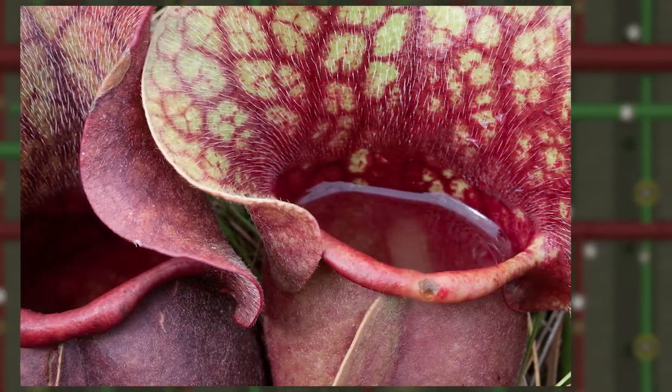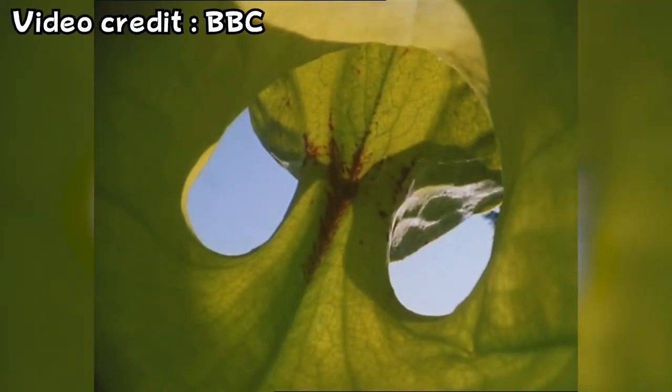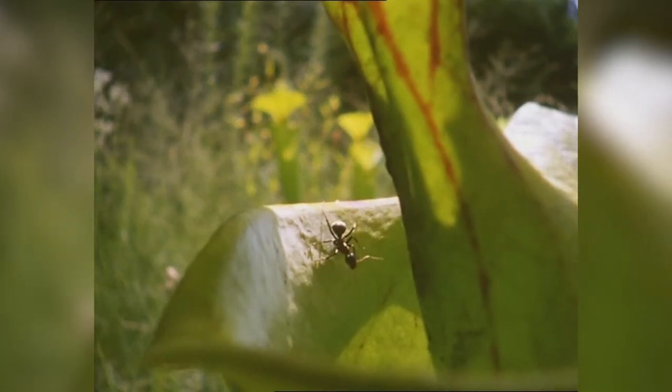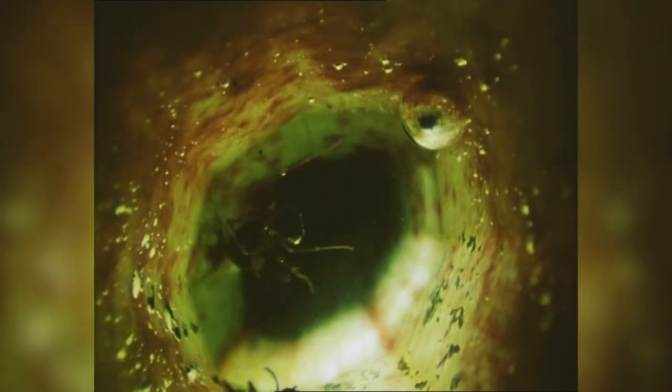Sarracenias are filled with a digestive fluid which is very similar to the one found in our stomachs. The traps are made up of a special leaf folded into a tube shape, which attracts insects with nectar. When the insect arrives to take the nectar, the slipperiness of the peristome makes the insect fall down into the pitcher, and the microscopic downward-pointing hairs on the inside of the pitcher prevent the insect from getting out. It then slowly drowns, and is then digested.